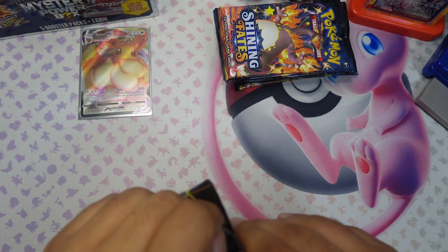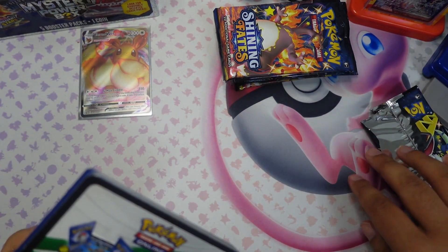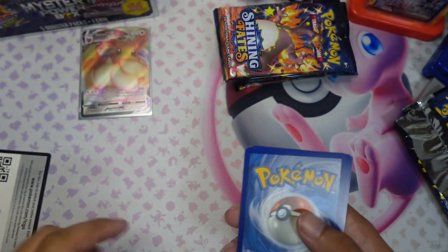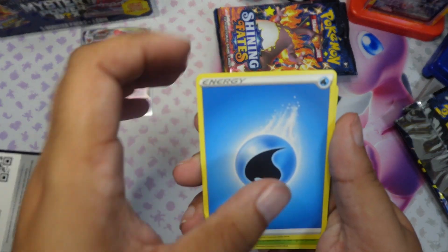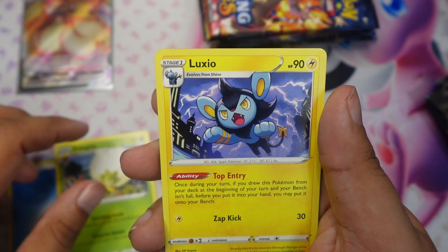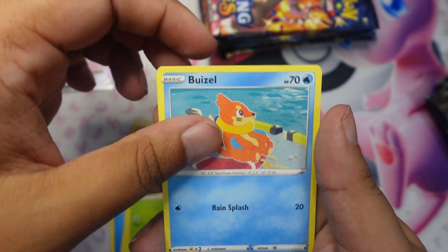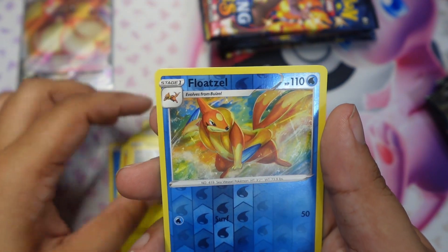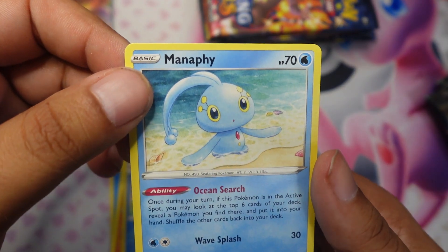Here we go, pack number one — opening from the front. Here's the code card, four to the front, energy is fire. We got Eldegoss, Luxio, Ball Guy, Grookey, Weezing, Yanma, Trapinch, Shinx, reverse Floatzel, and then Manaphy — a very inquisitive-looking Manaphy.